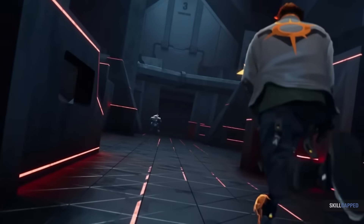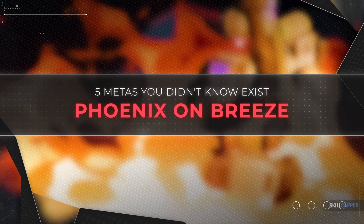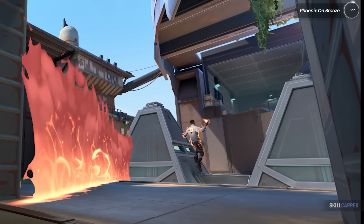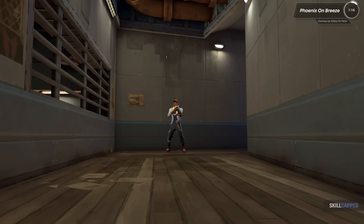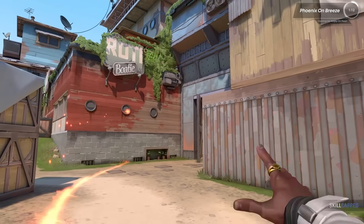For our first off-meta comp, we're going to be talking about Phoenix on Breeze. Don't get me wrong, Jett is really nice, but Phoenix has the potential to be even better. What do you think is the strongest part about Phoenix's kit? It's his Run It Back. His ultimate is insane. The orb over towards A is extremely easy to grab as well, making your site hits extremely powerful and a force to be reckoned with. Not only is his ultimate crazy good on this map, so is the rest of his kit — it all just fits really well.